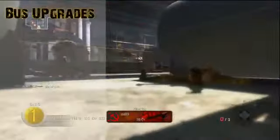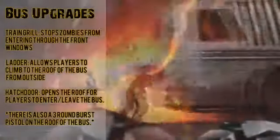There's a lot of stuff to gather for this one. I'm not totally sure what it does exactly, but I'm guessing the 'nav' in nav card stands for navigation — it might help you get around the map a little easier or something along those lines. And lastly we have the upgrades for the bus.